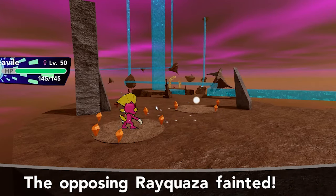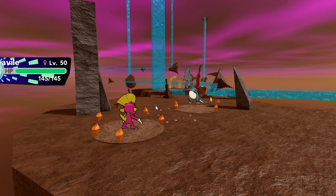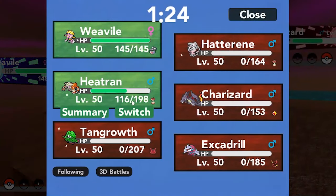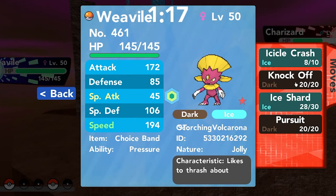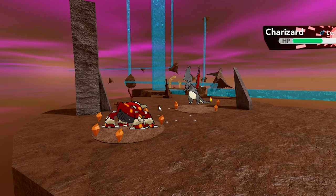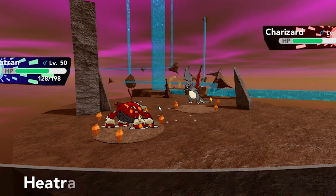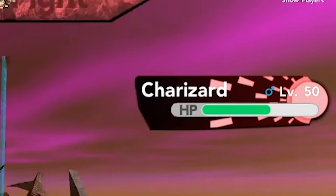Charizard should theoretically lose to the combination of Icicle Crash and Heatran — if not, that's just sad. Icicle Crash is a resisted attack, so Knock Off should theoretically do more damage. Heatran comes out on what's hopefully going to be a Flamethrower, and then I win if I get this correct. It's so risky though — he probably could have Focus Blast. Flamethrower — okay, yeah I think we secured the win here. That was an insanely hard battle. Rank 823 is actually no joke. He forfeits — yeah that's gonna be GG. What a good battle!